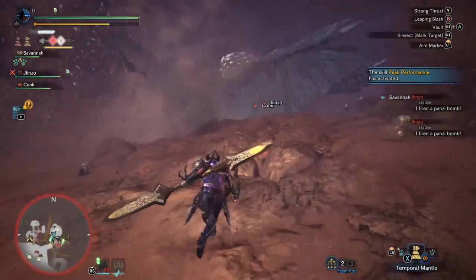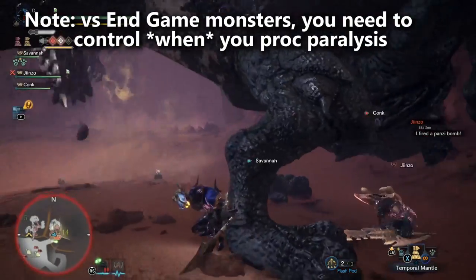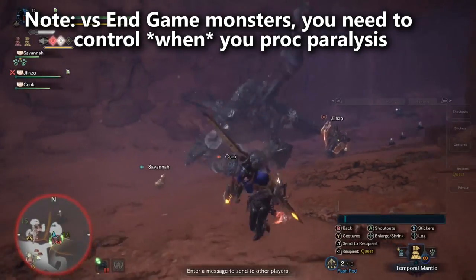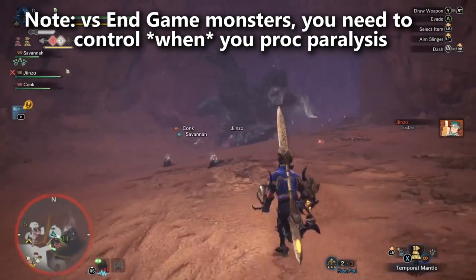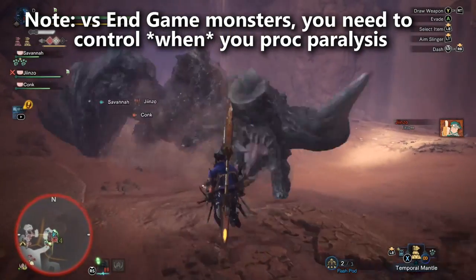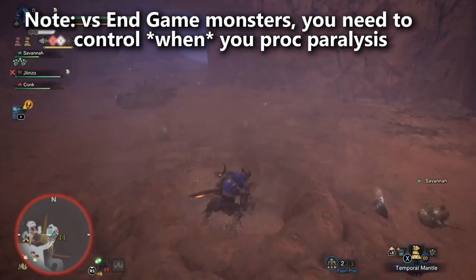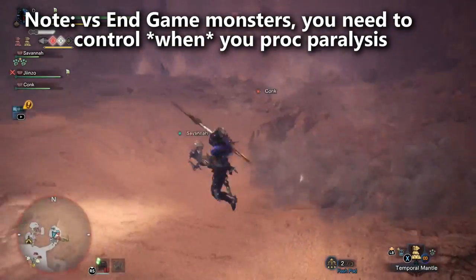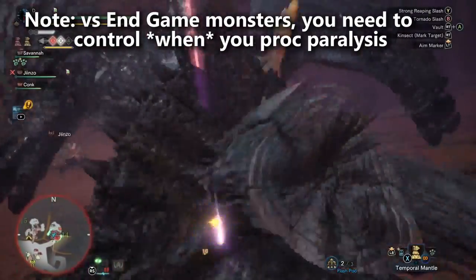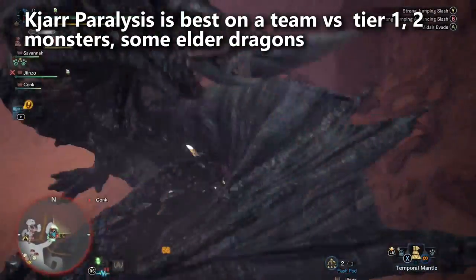Ki'ar Glaive Paralysis gets an honorable mention as a raw weapon. It's best on a team of four players fighting a monster where you don't need to control when paralysis triggers. However, for most endgame monsters you really do want to time crowd control for the more difficult stage of the fight. It's not recommended against Behemoth, Ancient Leshen, Arch Tempered Kulve Taroth, or Arch Tempered Zinogre, where you're much better off with an elemental damage insect glaive. But against easier monsters or on a team, this glaive is terrific — arguably your best raw option because the whole team benefits from paralysis.